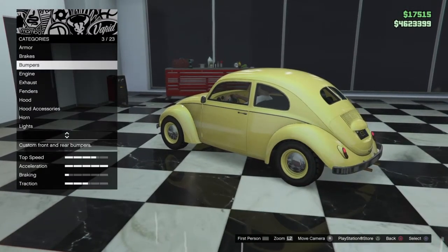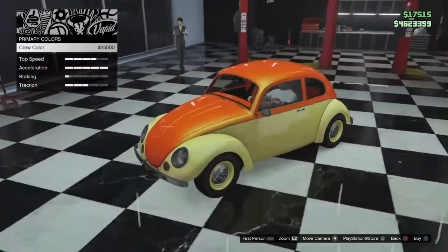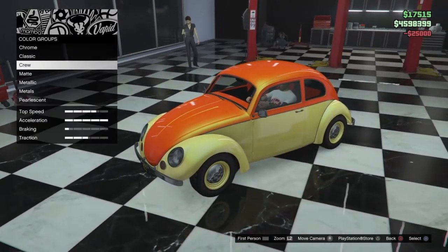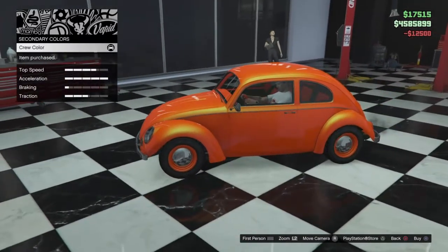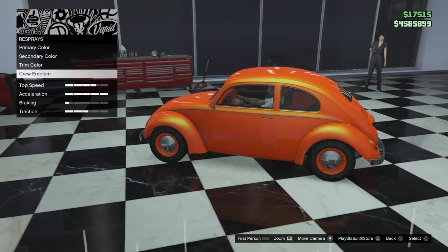Let's do the paint first and come back to bumpers. My current crew color is a fiery orange right now. I think we're going to do the secondary as crew color as well — keep her fiery red for now — and then we'll come back to the trim when we're ready.